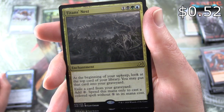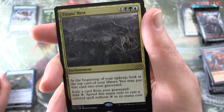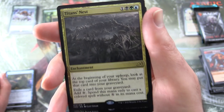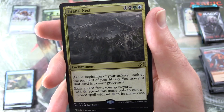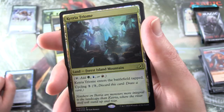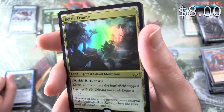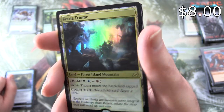The rare is Titan's Nest. Enchantment for four. Beginning of your upkeep, look at the top card of your library; you may put that card into your graveyard. You may exile a card from your graveyard to add one colorless mana — spend this mana only to cast a colored spell without X in its mana cost. And a foil pull: Foil Ketria Triome! Land — Forest, Island, Mountain. Tap for those colours; enters the battlefield tapped; cycle it for three.